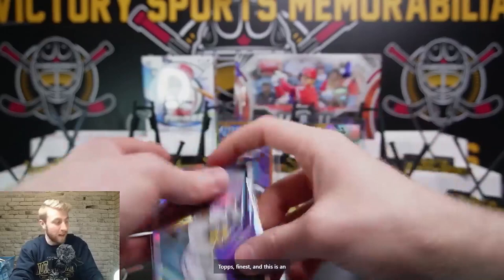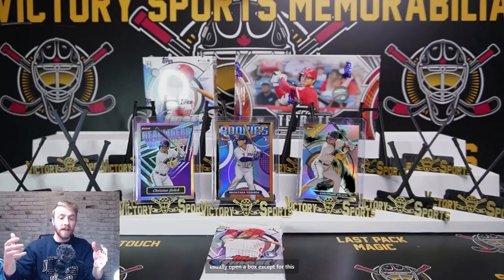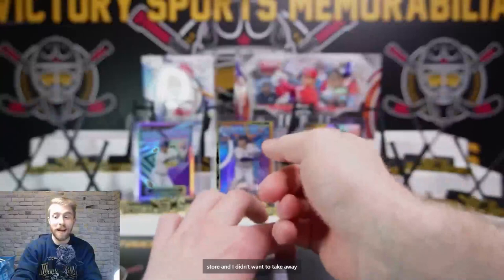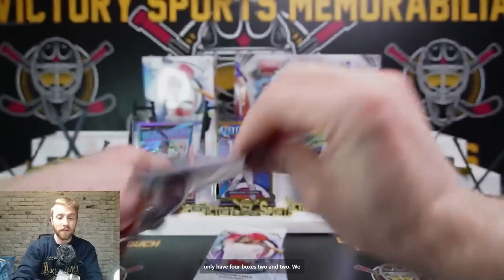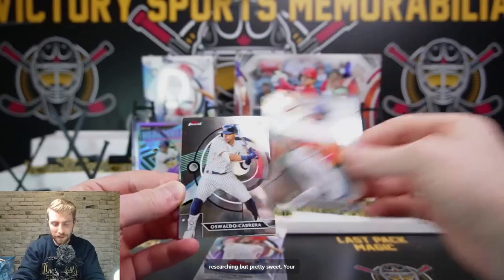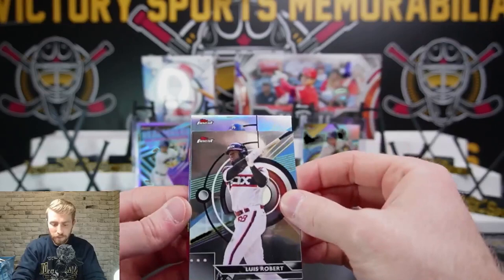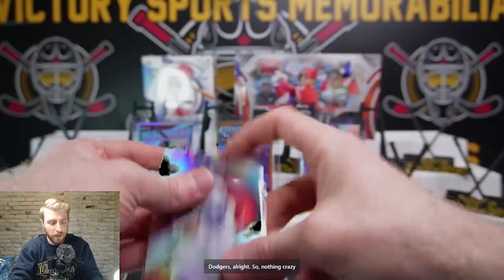Usually I open at least a box out of all the new product you see get ripped here, except for this stuff. The reason is I can only get two boxes of each at the store, and I didn't want to take away from breaking them for you guys. So I only have four boxes — two and two. We're opening this for the first time with you right now. Jordan Alvarez base. Osvaldo Cabrera for the Yanks, rookie. Keitel Marte for the Diamondbacks base. Refractor — Freddie Freeman, Dodgers. Nothing crazy thus far — we got one gold, the Yoshida for the Red Sox numbered at 50.